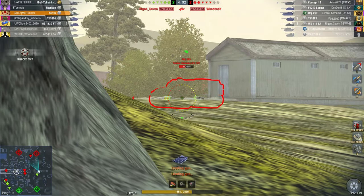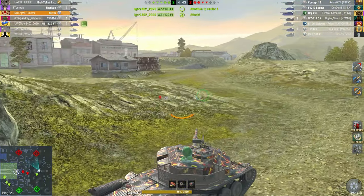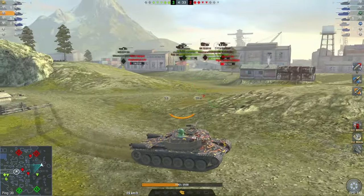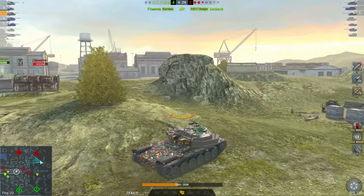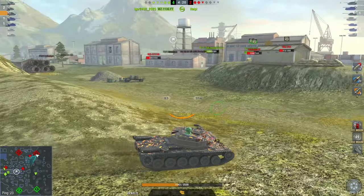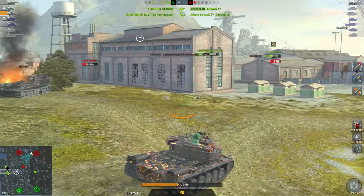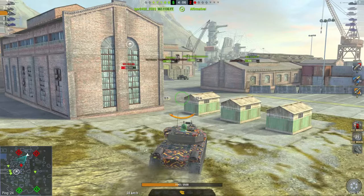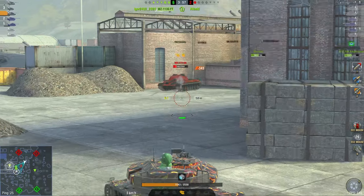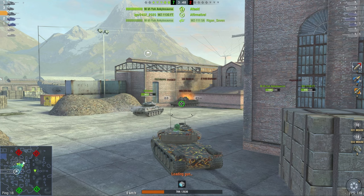I can fight this guy despite knowing he has higher DPM and higher alpha damage — I trust in his inability to harm me. I'll be able to push forward. He can be in the bush and shoot me, but I have enough hit points to cope. I know the Concept 1B is over there and can't shoot at me, so the only tank that can really attack me is the Object. I have enough hit points to approach it without consequences — I need two shots for him, he needs three for me, and his reload is a bit longer than mine. Am I going to recommend the STV-K to everybody? Of course not. Am I going to recommend it to good players looking for a challenge? Basically, if the Concept 1B is too easy for you, get this one. Only buy it if you're a good player — and you know you're a good player if you know how a tank plays before you've ever played it.